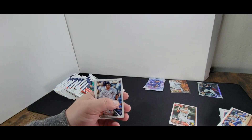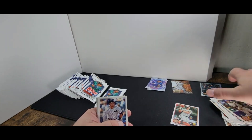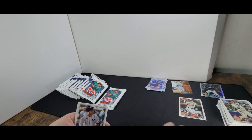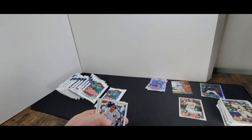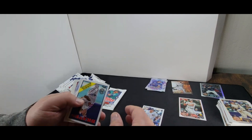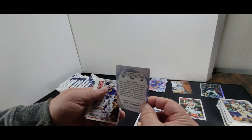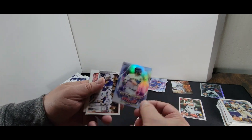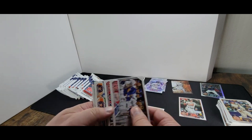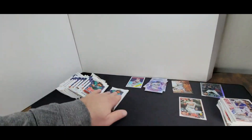Let's see how many Adley rookies we end up getting. I see people selling these things for five or six dollars on eBay, and I've got probably twenty of them, but I'm not going to sell my Adleys. Greg Maddux, Christian Yelich, more team cards. Let's get these base cards off to the side.